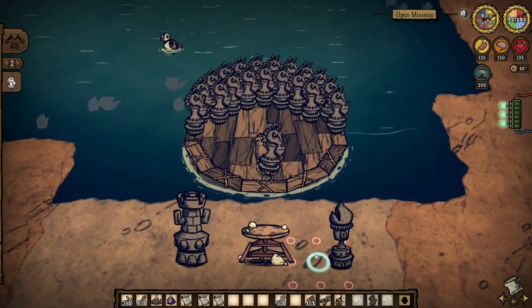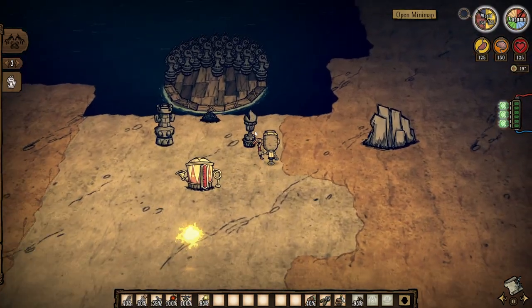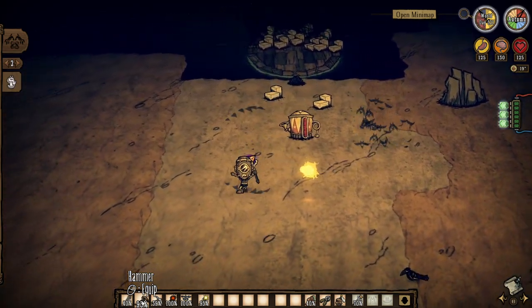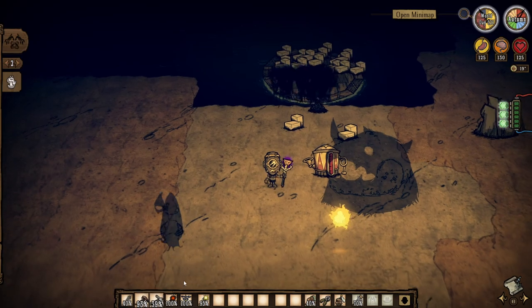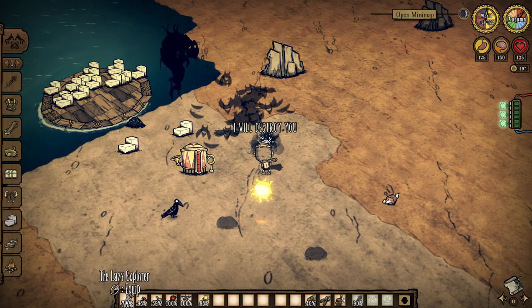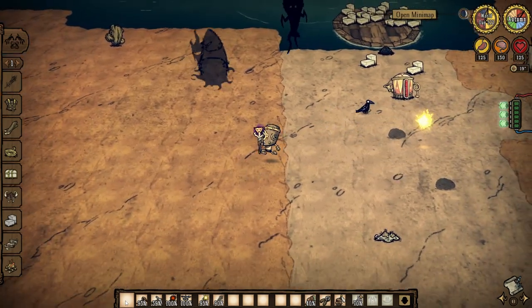If you run out of space, you can build another boat and fit more as well, but you shouldn't really need more than what can fit on one boat. For the next stage of this farm, you'll need to return on a new moon, but while you wait for that to come around, you'll need to craft a fire staff, a weather pane, and 40 gunpowder. When the time arrives, place the gunpowder on the edge of the land and summon the shadow pieces by hammering one of them. I would recommend fighting the bishop first and then the rook — if you have a walking cane, you should be able to kill both of those without taking any hits.